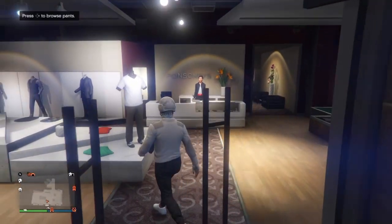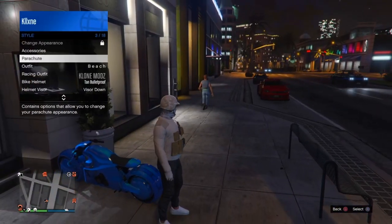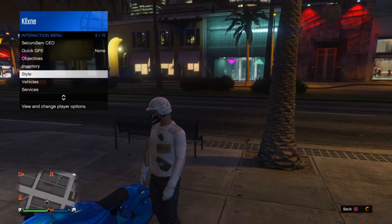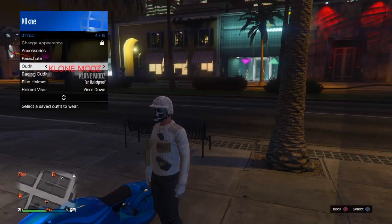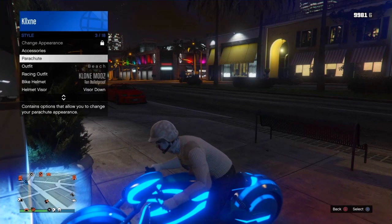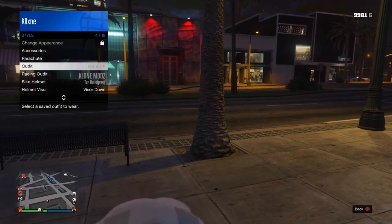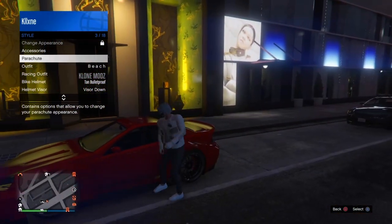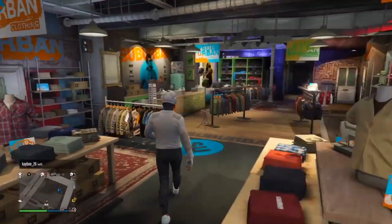Go inside the clothing store and save the outfit. The only downside is that the mask glitches away if you switch sessions, but there is a way to get it back. To recover the mask, put on the outfit then pull up the interaction menu and hover over the outfit with the mask — as soon as you get into a bike or any vehicle, select the outfit and the mask will come back on. It works with any vehicle including cars. If you don't want to go through all that trouble, you can glitch any ski mask onto this outfit instead and have it permanently.